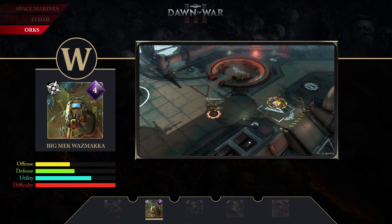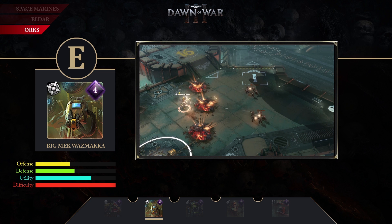W, Orbital Scrap. Wasmaka can call in junk from orbit — it generates Scrap and causes damage in a circle. Moving on we have his E, Scrap Turrets. Wasmaka upgrades the 5 nearest piles of Scrap into turrets that automatically engage targets. Turrets expire if the ability ends or if the Scrap they are on is destroyed.